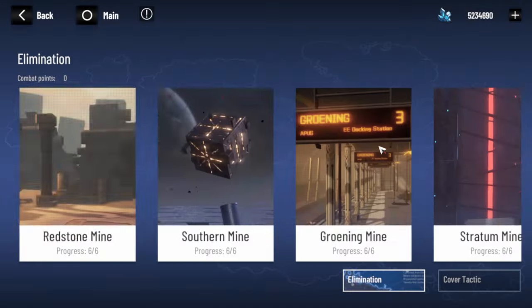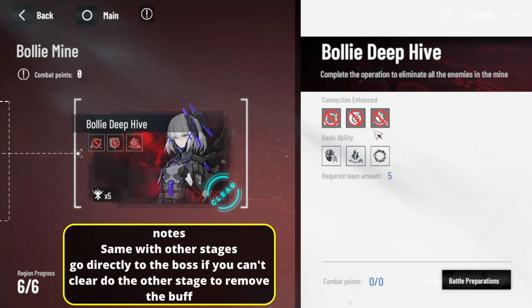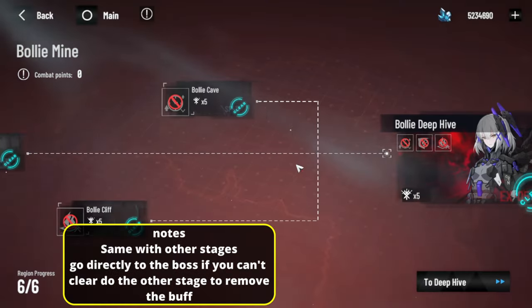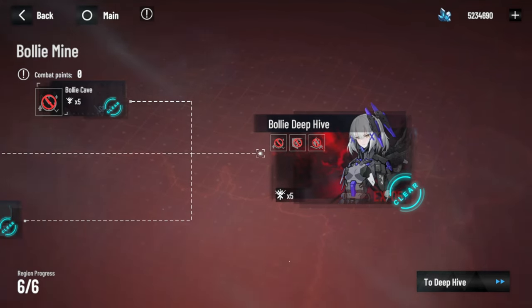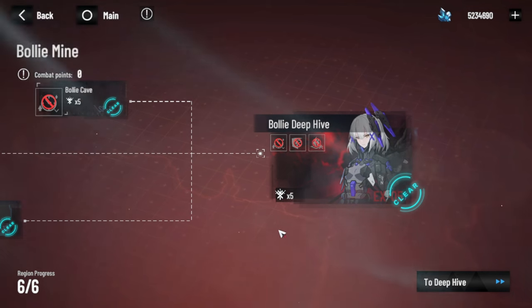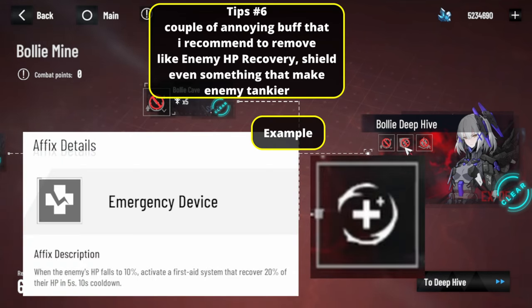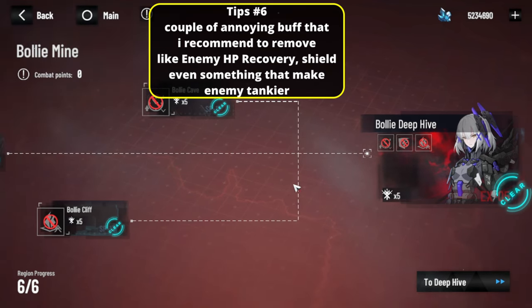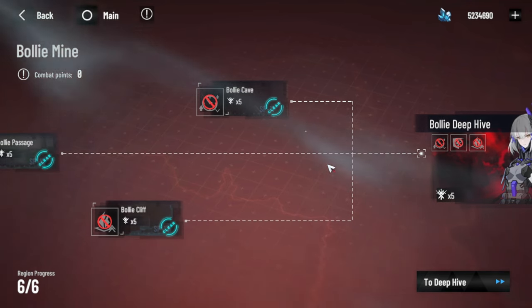I usually go directly to the last one — Bolly Mine. If you cannot defeat the stage yet, just clear everything — all the buffs first: 1, 2, 3. There's one buff that I find usually very annoying: if you see a buff that indicates the enemy will heal, that's the one you need to clear no matter what, otherwise it makes things much harder. I really recommend clearing that healing buff.